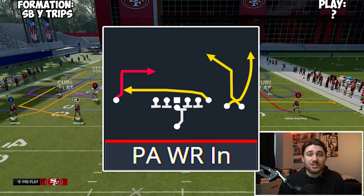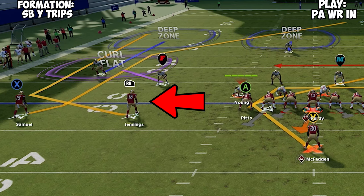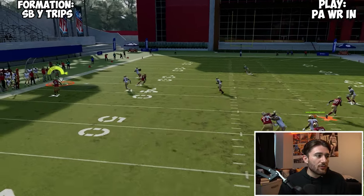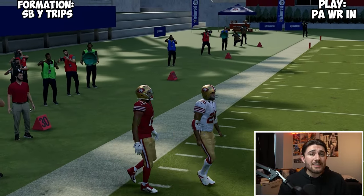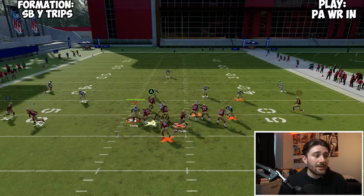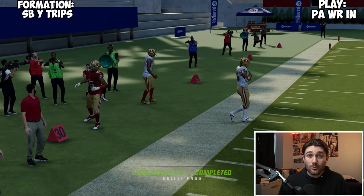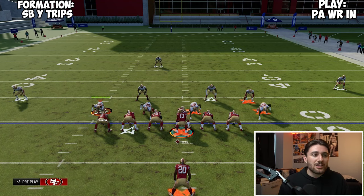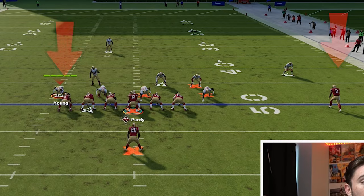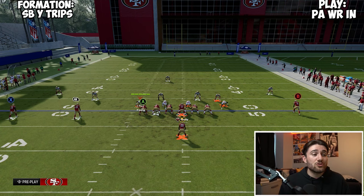The next play is PA Wide Receiver In, and the one main reason I like this play is that slot wheel to Jawan Jennings predominantly versus cover three. If we snap the ball, you can almost free-form this thing to the outside and get like a free 10 yards. The reason that's happening is that the S post from the outside receiver actually pulls in the curl flat, so the curl flat is not able to get to the outside. That creates a really nice soft spot to throw that wheel route. It's not a play I'd run every single play, but if I know they're in cover three, it's really good.